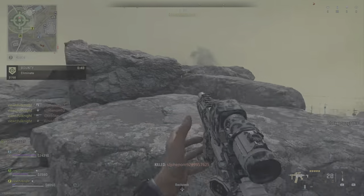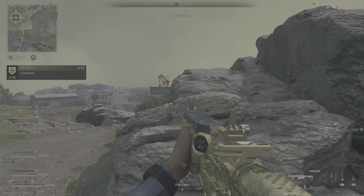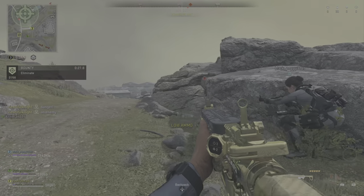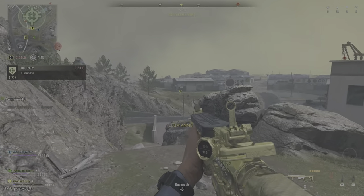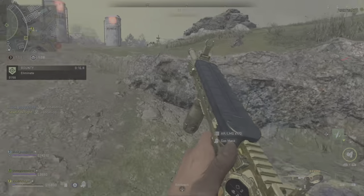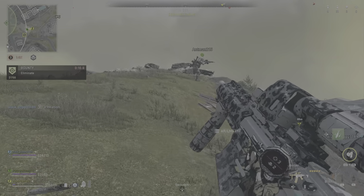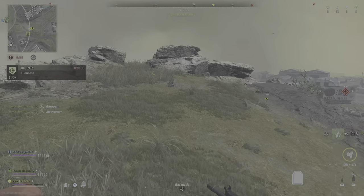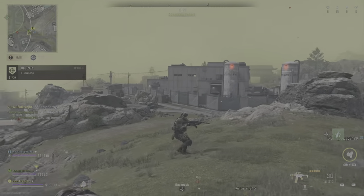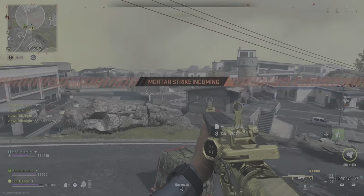I see you! Hostile UAV in the area. Moving — you have to scroll in! Moving here! Got more sighted here. Heads to the safe zone now. Enemy UAV active. Hostile dropping into the area — watch the skies. Hostile water strike near your position. Hostile water strike incoming!